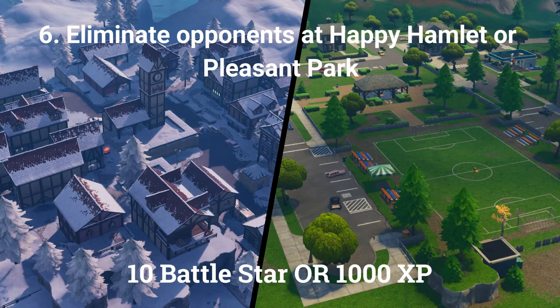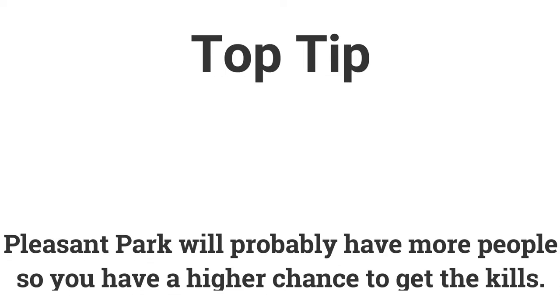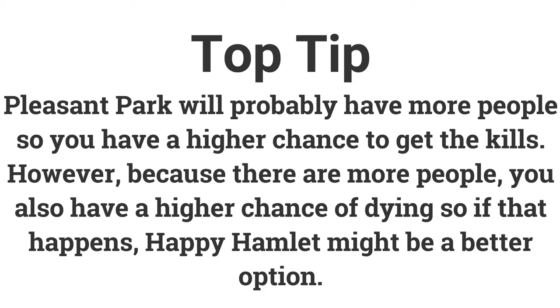The sixth challenge is eliminate three opponents at Happy Hamlet or Pleasant Park. Depending on where the bus goes, Pleasant Park will most likely be more popular and give you more kills, however it also gives you a higher chance of getting killed. So if you keep getting killed, Happy Hamlet might be a better place to go.